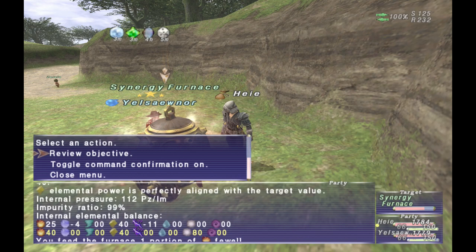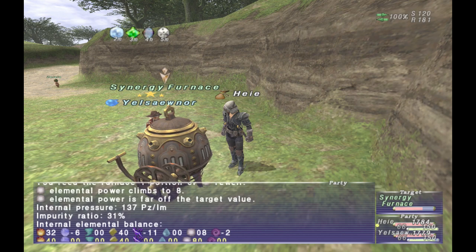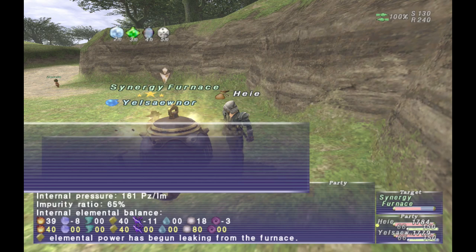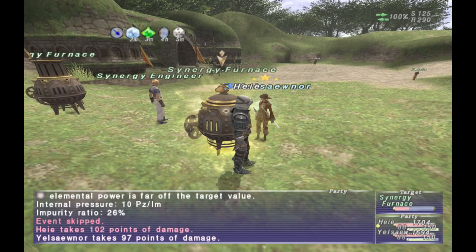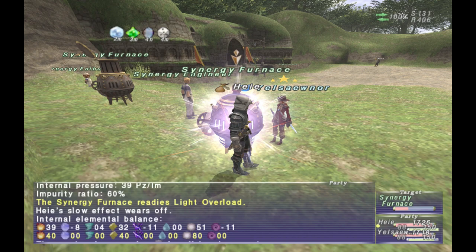To successfully synergize something, you need to get all the elements as close to the indicated values as possible. You can actually complete a synth and get the item if your values are within five either above or below — the closer you get, the better. I've had times where it's been only about five off and I've still failed, but I've also had times where it's been five off on two values and still successfully made the item.